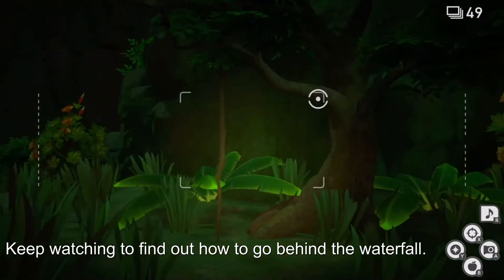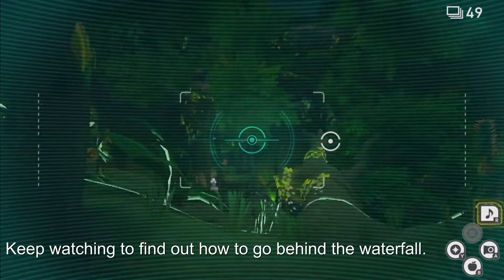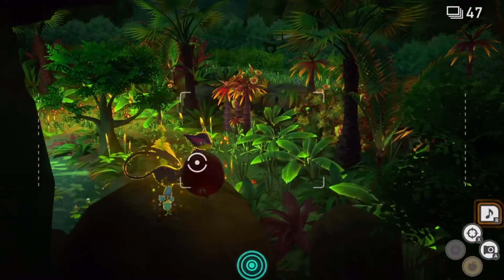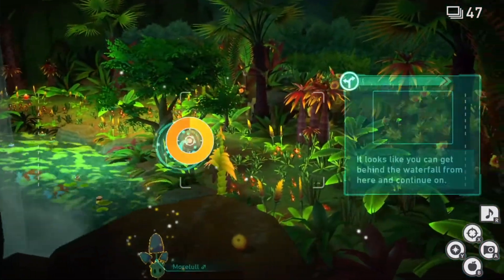If you want to find out how to get more Swampert photos, keep watching! As you see the Liepard sleeping on the rock, play music to wake it up and throw either orbs or fruits at it. It'll get out of your way, and you can choose the path that goes behind the waterfall.